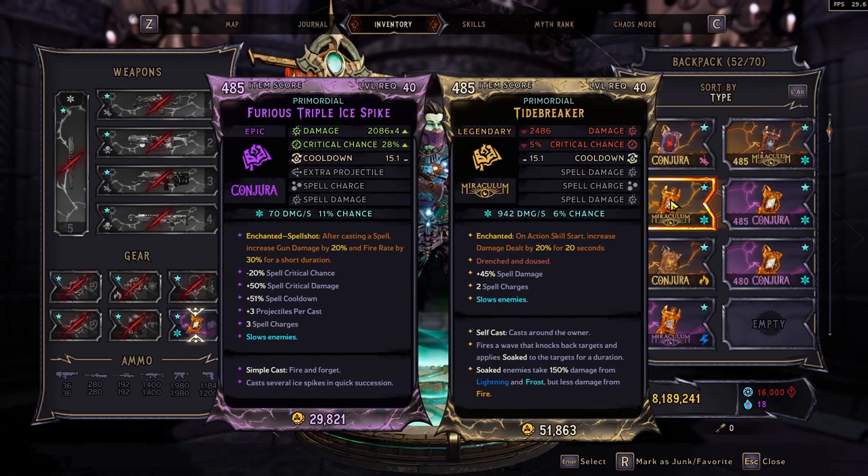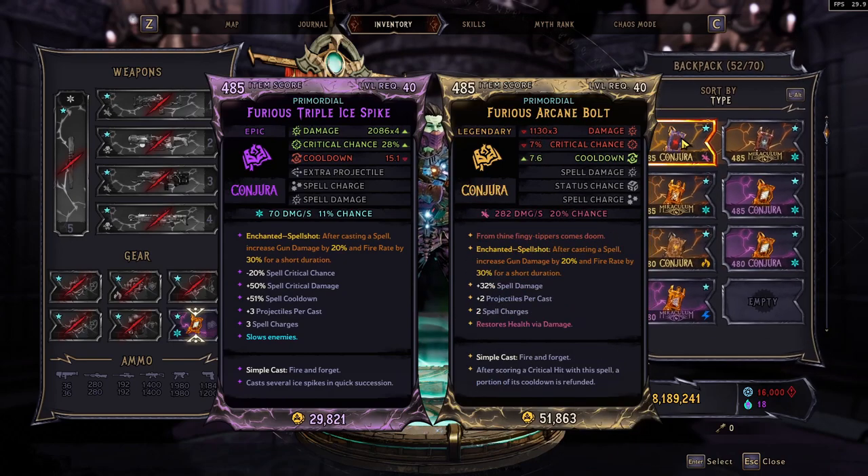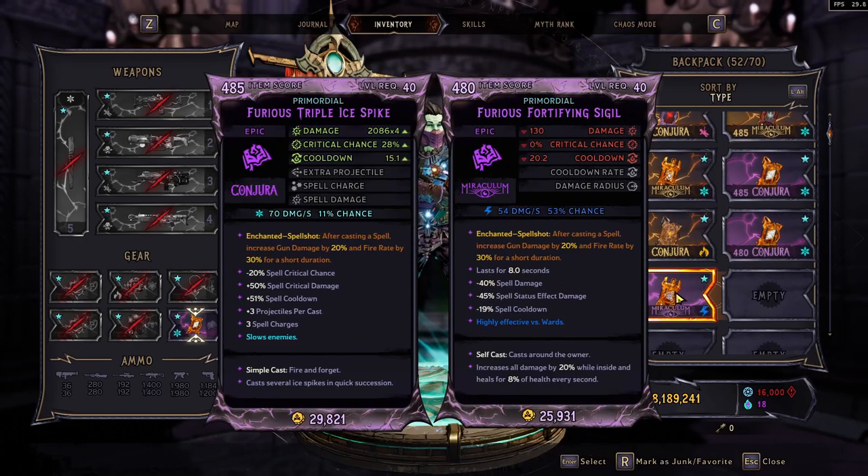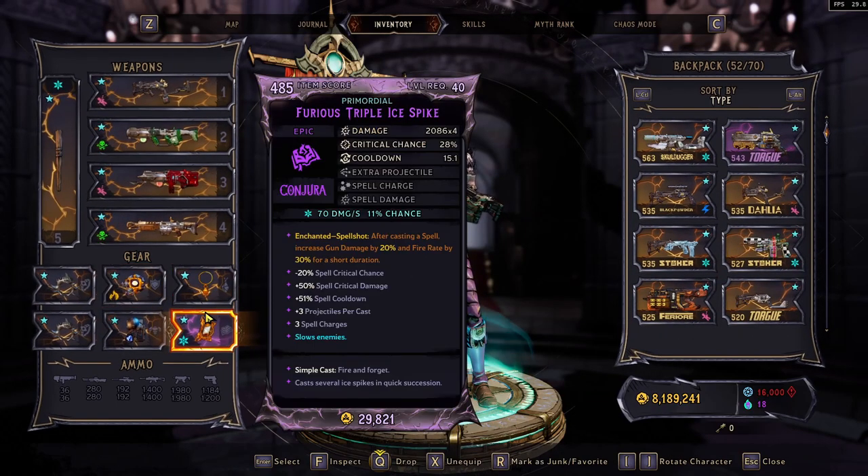I still use an Ice Spike as the go-to spell. I also have a Tidebreaker, Marshmallow, Arcane Bolt, Buffmeister if I really want to go through fast, and then a Sigil. We'd use the after-casting-a-spell enchant to Increase Gun Damage with Fire Rate, because Fire Rate is just more DPS.